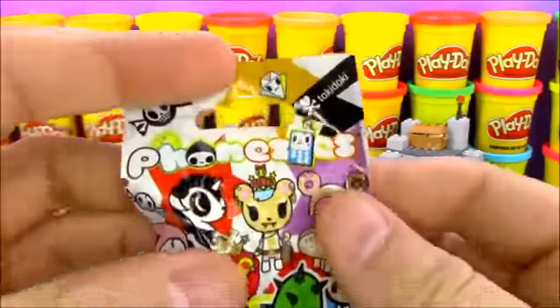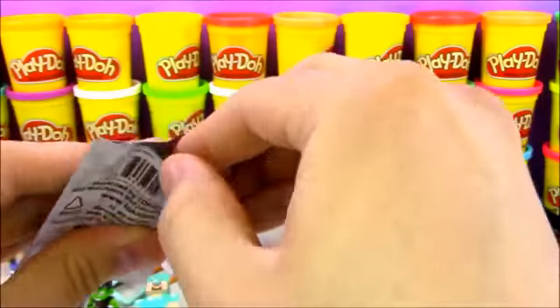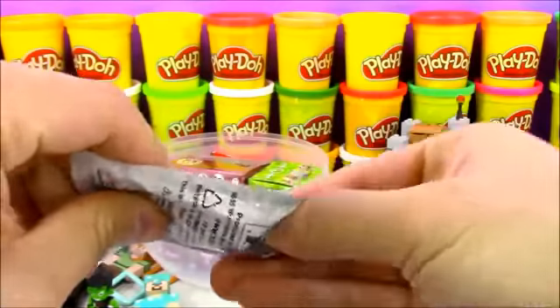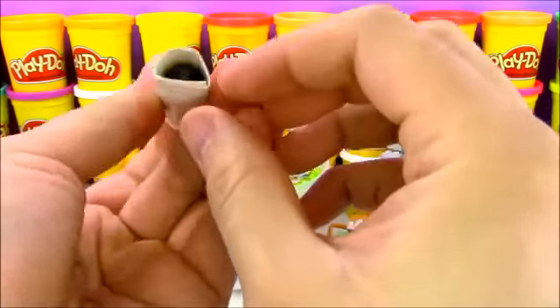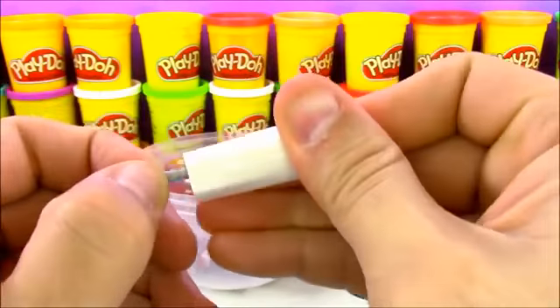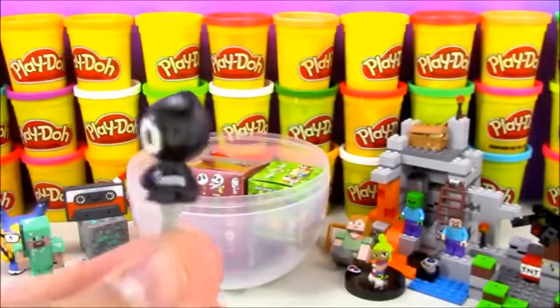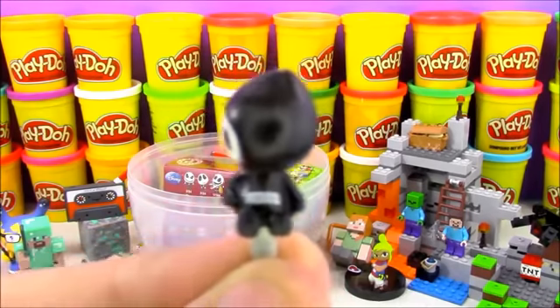Next we have Bonesies from Tokidoki — it's a blind bag that comes with a little Tokidoki toy from one of their series. It can attach to your phone, going right into your microphone jack. Let's see who we get. We got one of these Grim Reaper characters — he's got a little skull face with a black hoodie, and on his chest it says 'Adios.'